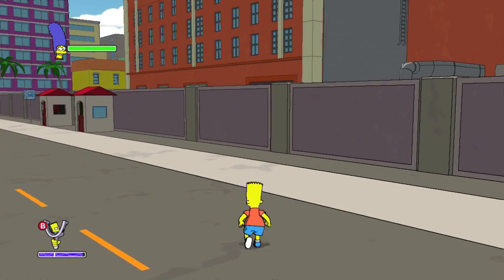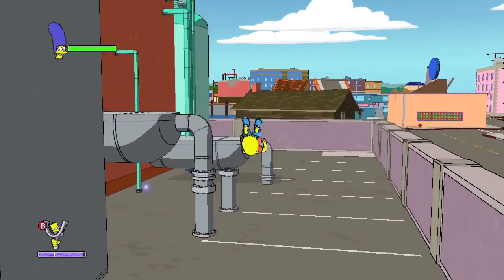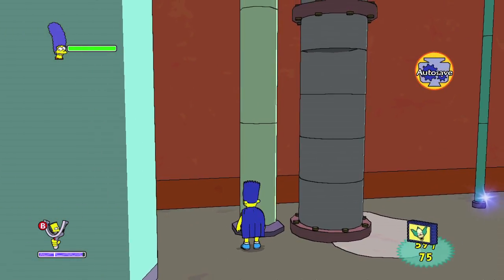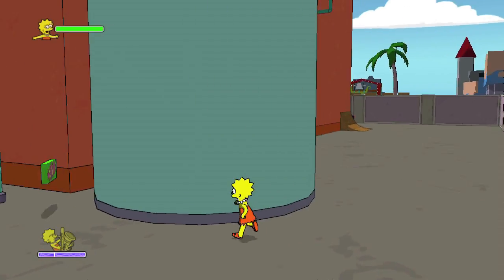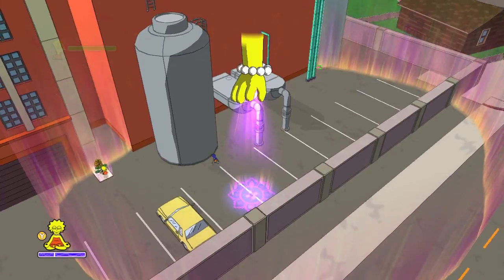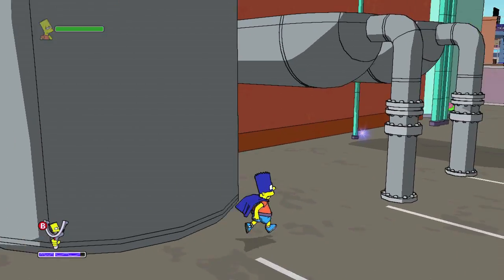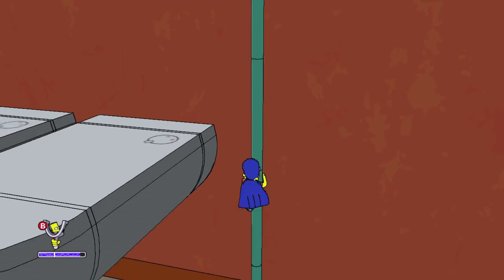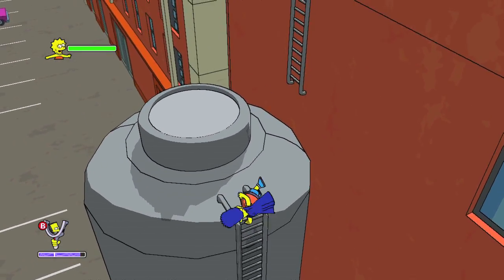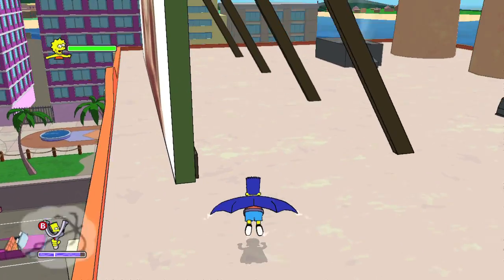After grabbing that, hit up the Duff Brewery right over here across the street. Unfortunately Bart's a little short to clear the wall jump, but you can take the front door. Look on the right side behind this silo thing and grab it. You are going to need Lisa for this next part — find the bus stop phone booth and use her Hanna-Barbera station. Put the pipes in order: the cap on the silo and the pipe on the right side, then climb up. Grab this pipe, jump on the two flat pipes, and then climb the ladder straight up.